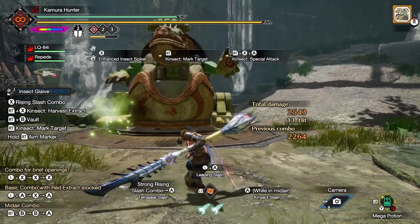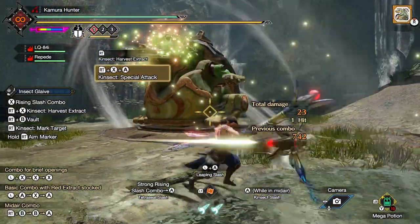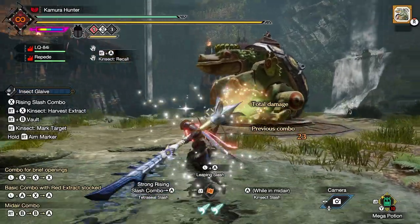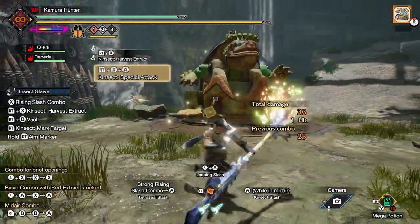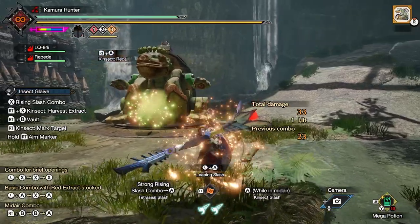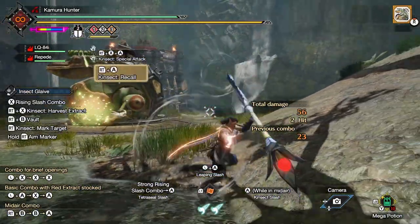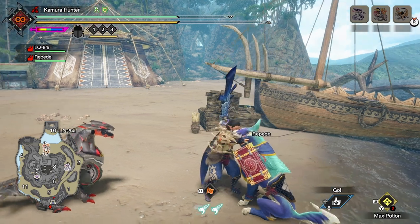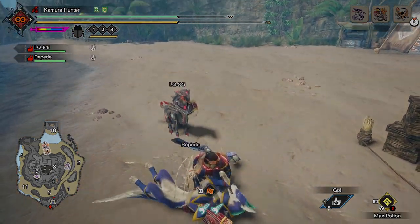And for the last one, number eighteen: when you're using your powder vortex Kinsec, you can use your special attack to gather all the dust clouds where you want them to be, but you can also cancel out of it and move them without blowing them up by recalling your Kinsec. And that's the last one. Hopefully you found at least one of those useful. Thank you very much for watching.